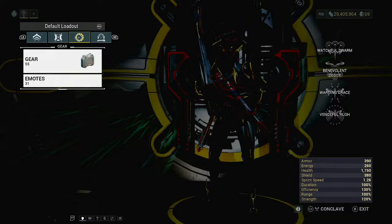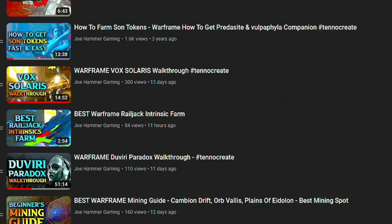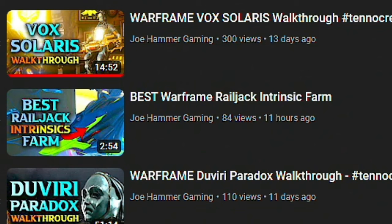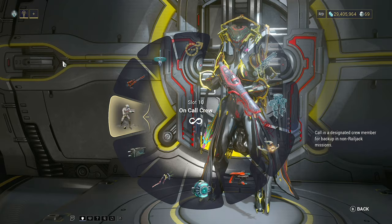I'm also going to be bringing along my crew member. If you don't have one of these, you can just go ahead and put a Spectre there — that'll work pretty much just as well. We have just released the Railjack Intrinsics farm for those that want to bring along their crew member, as it is only there just to be an extra target, because there are going to be a lot of enemies.